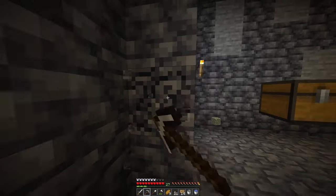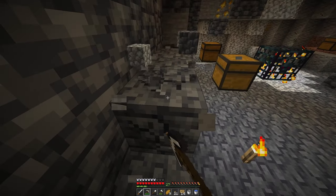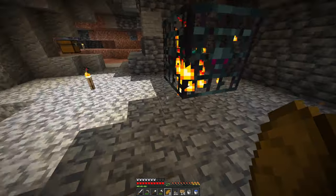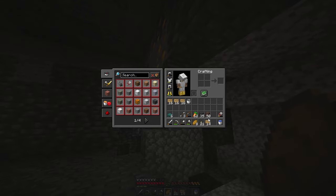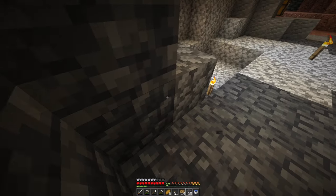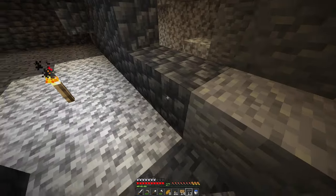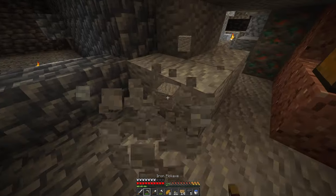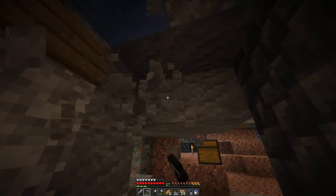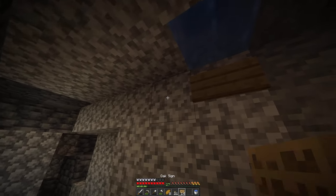First pickaxe is down — RIP iron pick, he died for the cause. Okay, we just got the nine by nine room all marked out: four, four, four, four — yes, perfect. So we can go ahead and place these and fill in the walls. We need to make the entrance here so we can get in and out — probably a pretty important step that's sometimes hard to forget.